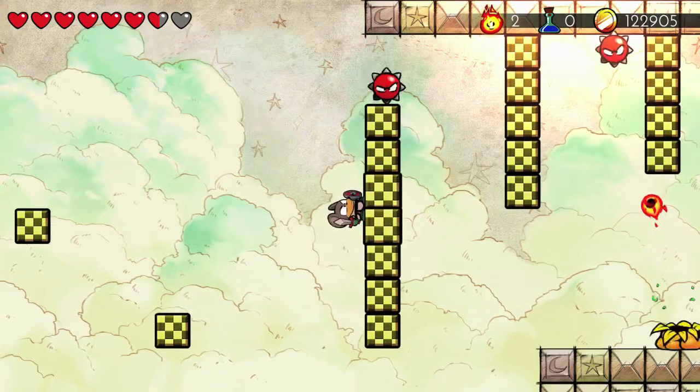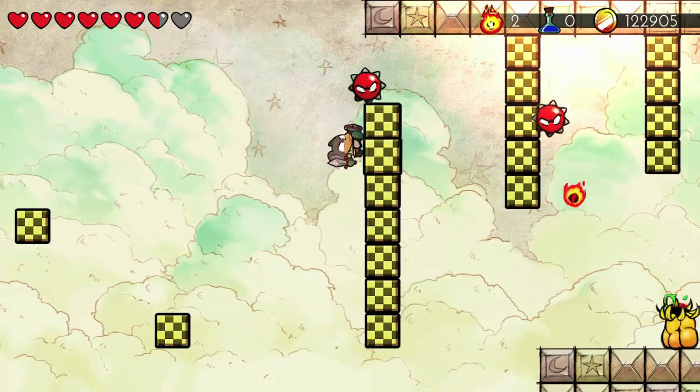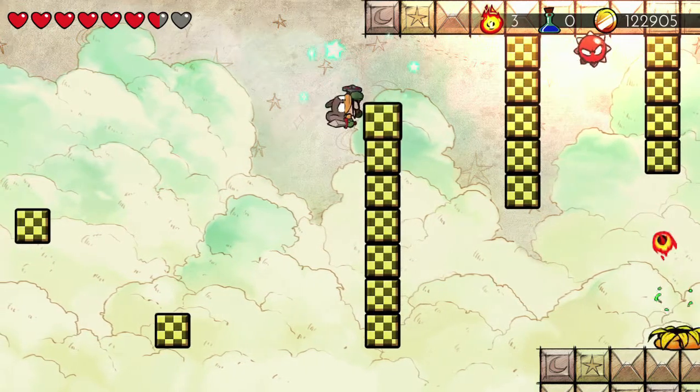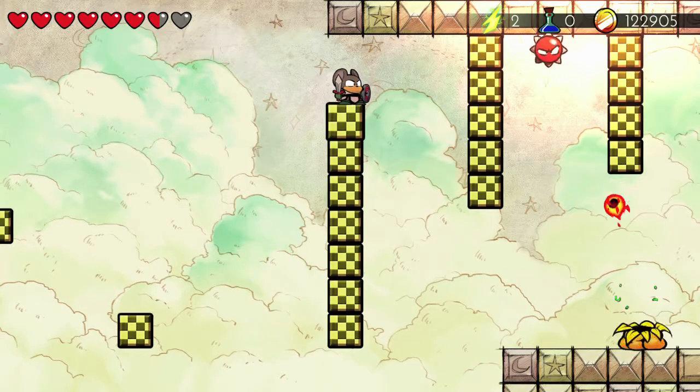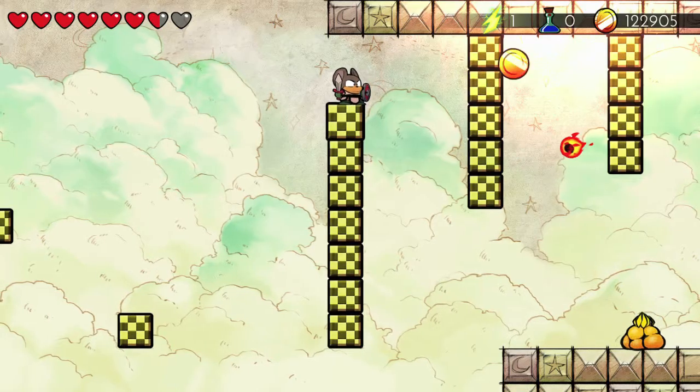Then you need to make a jump over here. You want to stay on this block, inch forward, and stab this guy — you can actually kill him from that angle. Climb to the top and if you have a thunder power-up, I recommend using it here to take out the second sun guy.